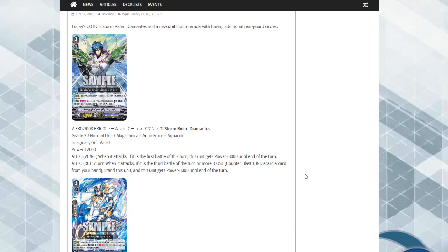The first card we got today is Storm Rider Dying Mantis. He's a Grade 3 for Aqua Force, Aqua Droid, 12,000 power with the Excel mark. He has an auto ability: when this unit attacks, if it's the first battle of the turn, this unit gets plus 3K. He also has an auto once per turn: when it attacks, if it's the third battle of the turn or more, cost counter blast one, discard one card, stand this unit, and this unit gets minus 3K.